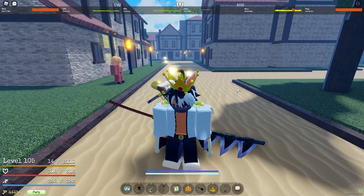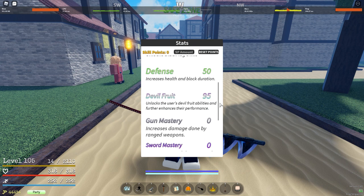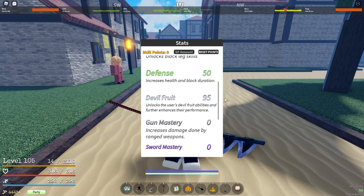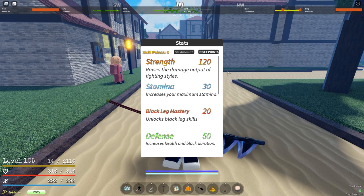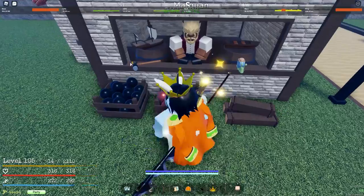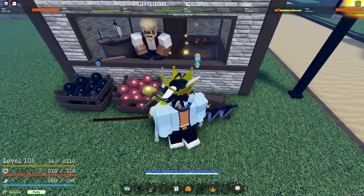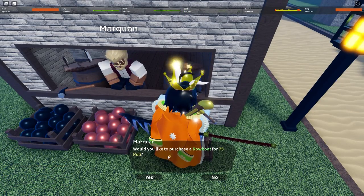The more you level up, the more skill points you can put into your skill tree to make yourself stronger or faster. You can buy a hammer, a boat, and a faster boat from this guy here. You can buy logs and use them with your hammer to fix your boat if something happens to it.